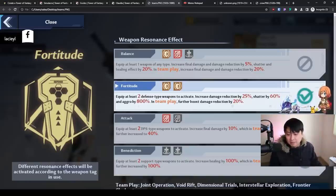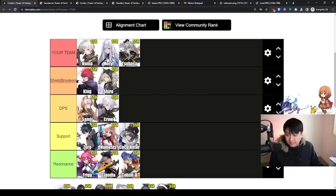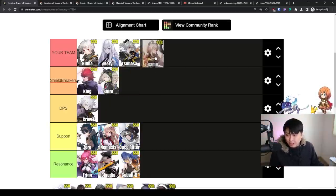To run attack resonance, I need to pick up another DPS. I could also pick up a support to run balance, but unless it's Nemesis, I'm not really interested in the other supports. If I don't care about PVP, the choice is clear: I want another DPS. I want to replace either Huma or Meryl with a DPS. Do I need another shield breaker? I don't. I want to run Samir. For my SSR selector, Samir is the obvious choice.